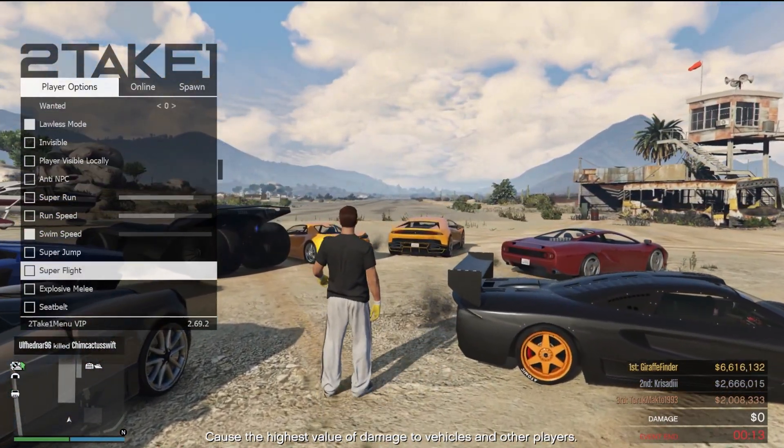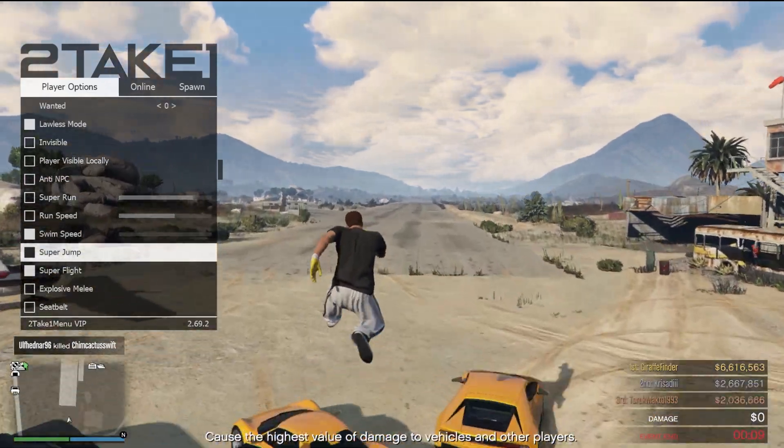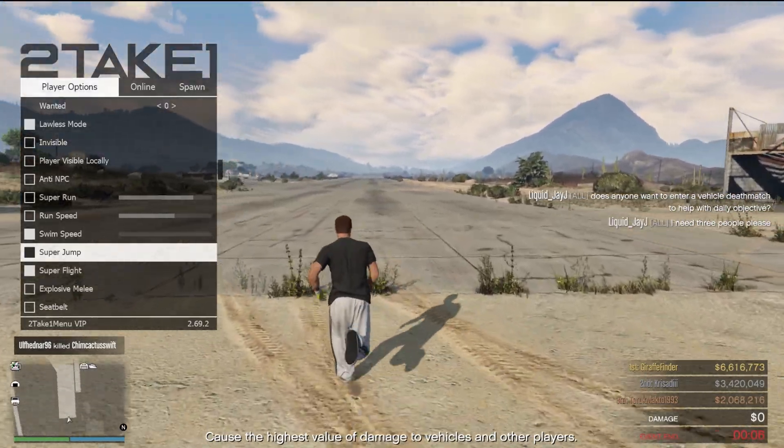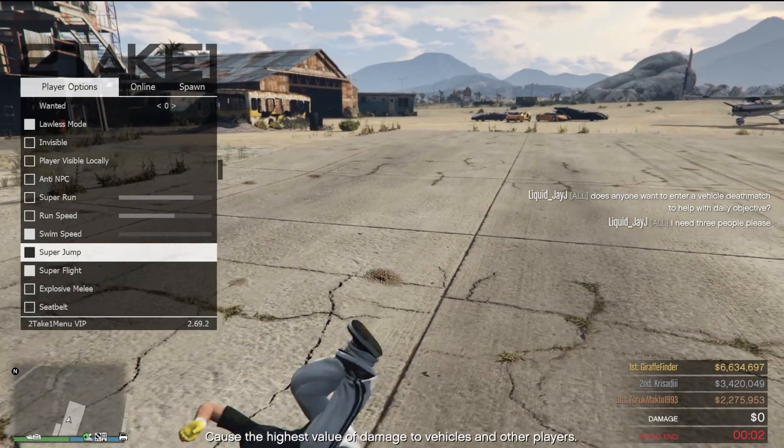Continuing on here, you do have cool things like super flight and super jump. You turn this on and basically you're just going to jump across the map. The faster you run coming into it and jump, the higher you're going to go. Pretty cool.